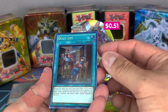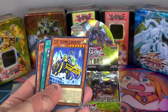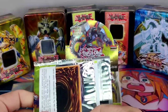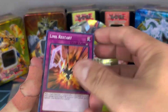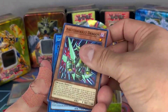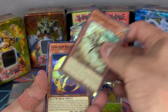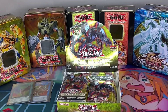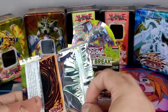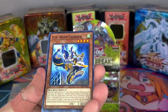Circuit Break — I mean, it's not the worst set, but I wouldn't say it's the best, especially with the reprints. Personal Stooping, Crawler Receptor, and Lunamite. Still really fun though. I don't remember the last time I saw Circuit Break being opened on video, so maybe it's just me.